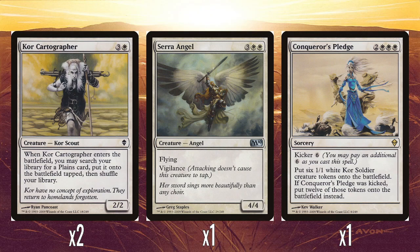Two Kor Cartographers: three and a white for a 2/2. When it enters the battlefield, you may search your library for a plains, put it onto the battlefield tapped, and then shuffle your library. So it's a white land ramp spell, which is pretty interesting. Four mana is a little expensive for a ramp spell, but it's still okay. It doesn't say basic plains, which matters for constructed — though I'm not sure this was ever really used in constructed formats.